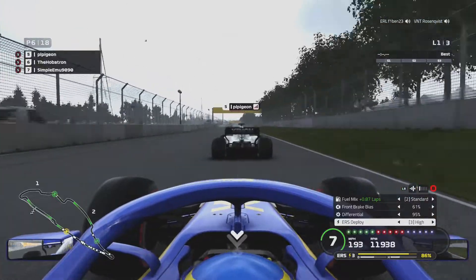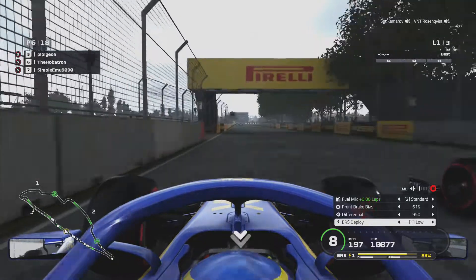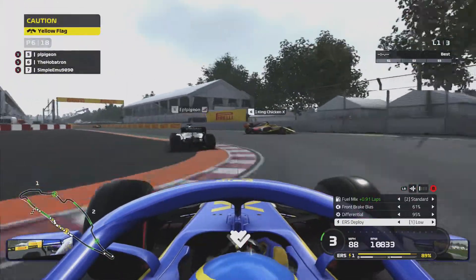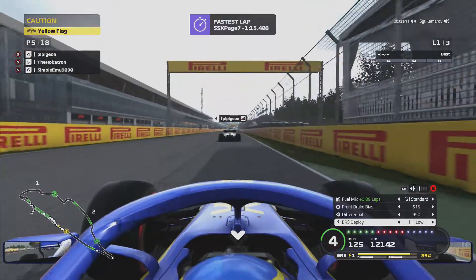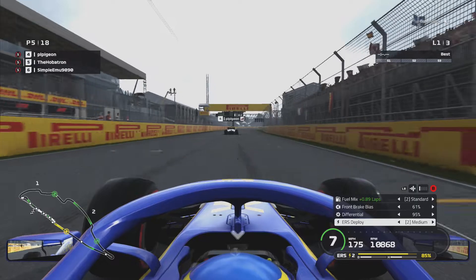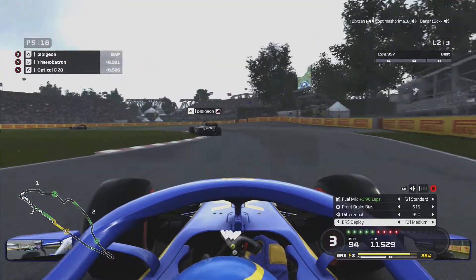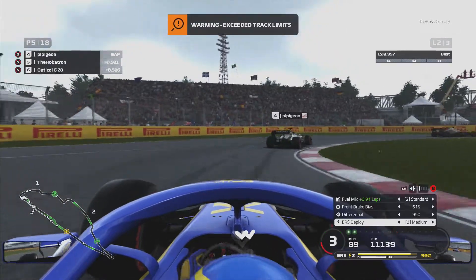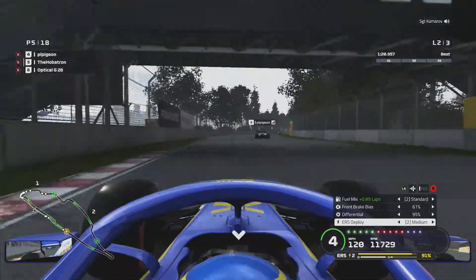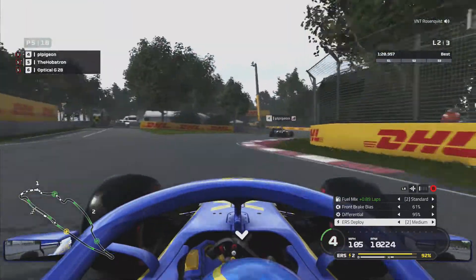We've got a massive straight here so we're going to sit in the slipstream. He's gone defensive so we're going to pull to the outside coming into the final chicane. Well we might have done it had he not absolutely cheesed the corner. But there was someone in the wall of champions so we do get P5 anyway. I'm talking about cheesing corners - did you see that? That wasn't a corner as far as I was concerned. But I have got a bit of a train behind me which isn't what you want to see.